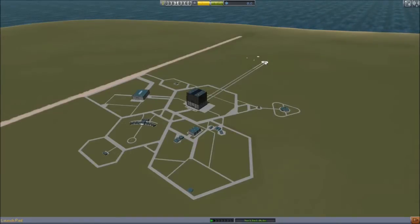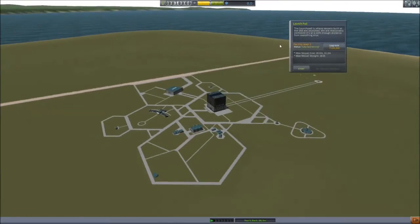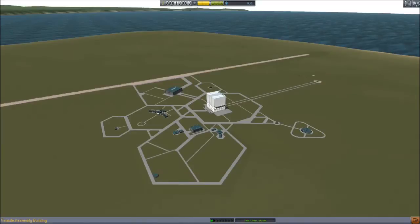And the launch pad looks a little sad right now. Max vessel size is 20 meters wide, 21.2 meters tall — that's not a huge limitation. But 18 tons? That's a massive limitation. My first $100,000 is always going to go here because that is a huge bang for your buck — you bump up to 140 tons. So let's go to Mission Control and see what contracts we can get.